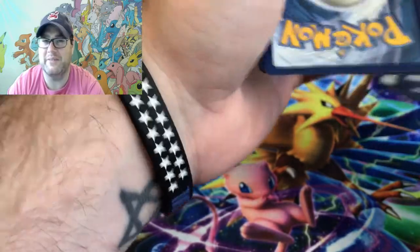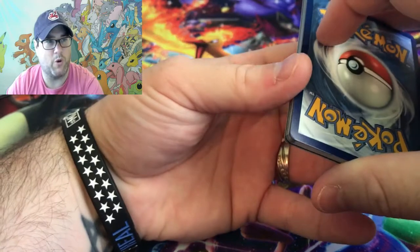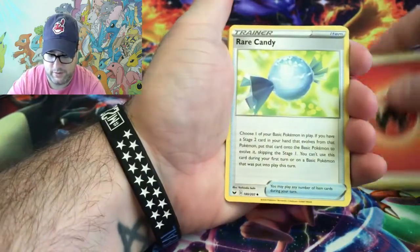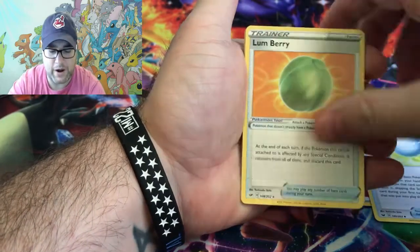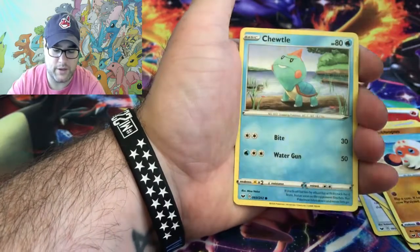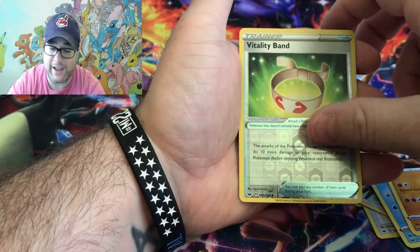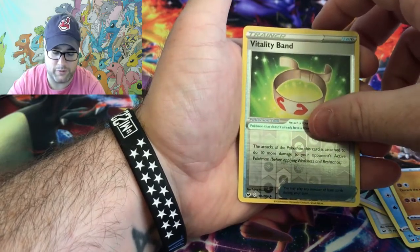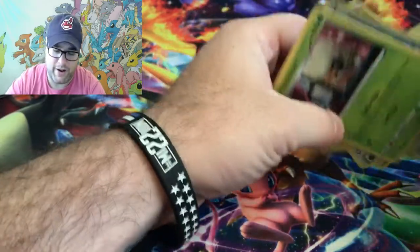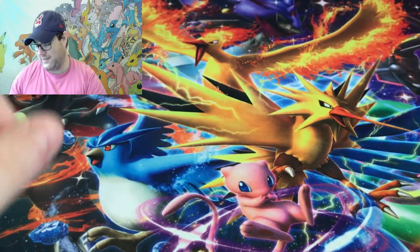By the time this video comes out his may already be out, so he may have already won — but we're gonna try our best. Pack seven — going with psychic then fire energy. We get: Rare Candy, Lum Berry, Corviknight, Yamper, Clobbopus, Cottonee, Chewtle, Rhyhorn, Vitality Band, a reverse holo, and our final card is a Whimsicott. We are down to our last pack.